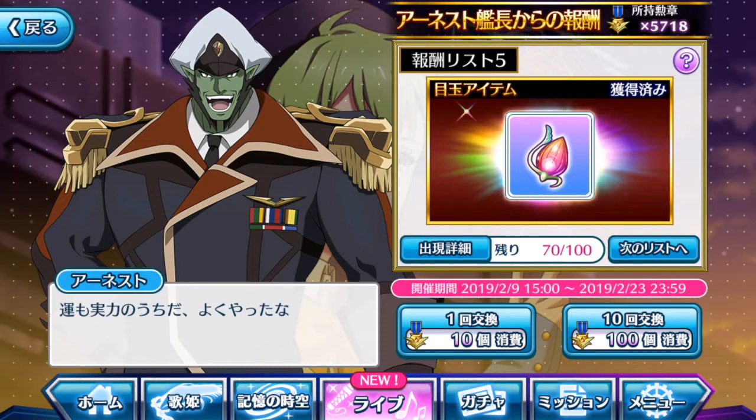We got the main item earlier than expected — using just 30 medals out of 100 items. Once you've gotten the main item, just move on to the next list. This is how you can efficiently use your medals to claim all the great items. You can have extreme luck with a single pool on the 100-item list, but the chances are slim. I've been testing certain ratios to guarantee myself an easier time handling this event.